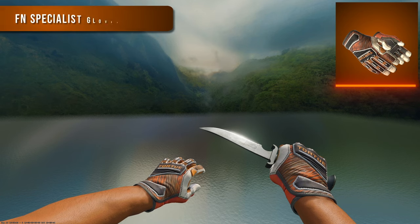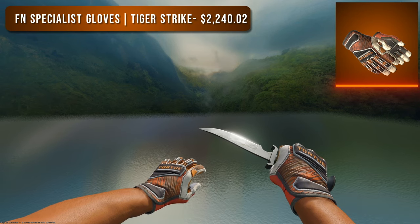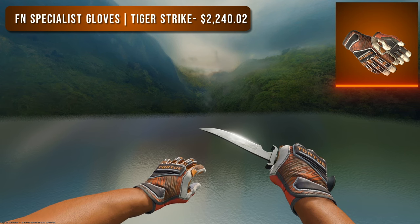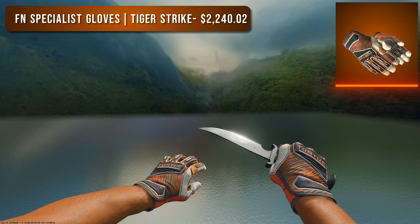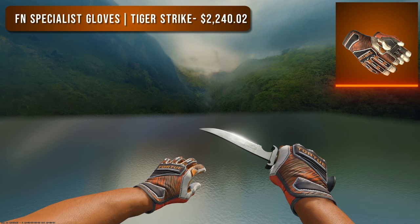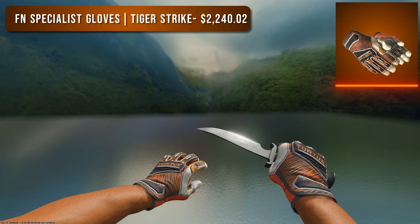Lastly I went with a pair of Factory New Specialist Gloves Tiger Strike, which are probably going to be the favorite of the bunch. The Factory New pair comes in at over $2,200, but you could get a pair that looks just as good for just under $400. These things are the perfect balance between minimalistic and having a lot going on, and they have a wonderful amount of orange — perfect for any orange loadout.